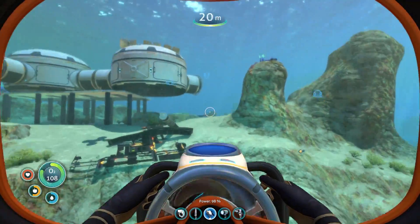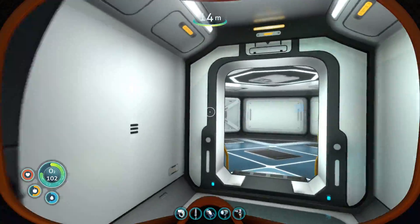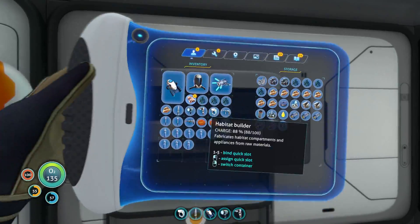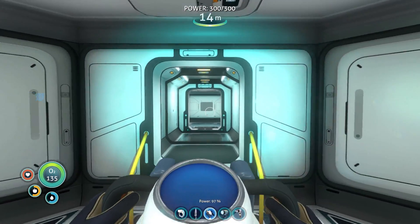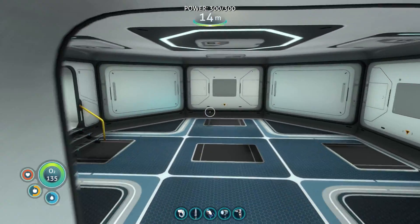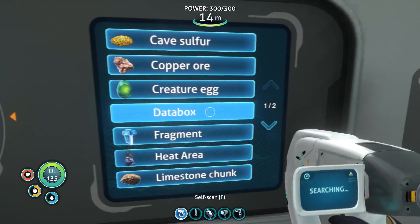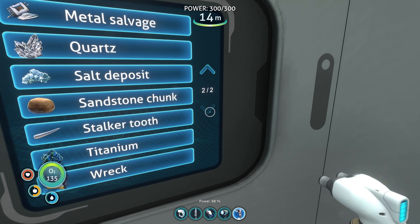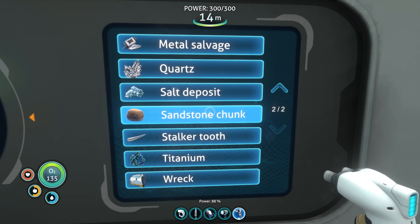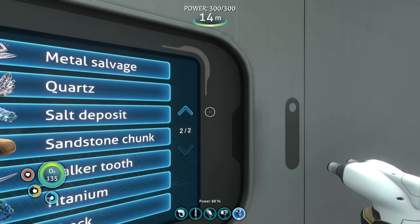The scanner is very similar — it allows you to see what resources are around, which makes things a lot easier. Go ahead and store that ore because you never know when you're going to die and dropping it in a bad place makes it even harder to recover. Creature egg — we don't want that. Sandstone chunk would give silver. Stalker tooth — we probably need that coming up soon for our specialized glass.